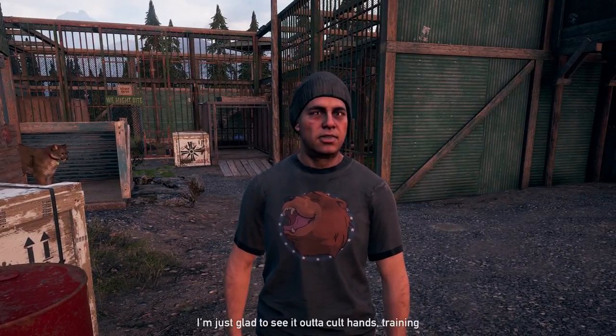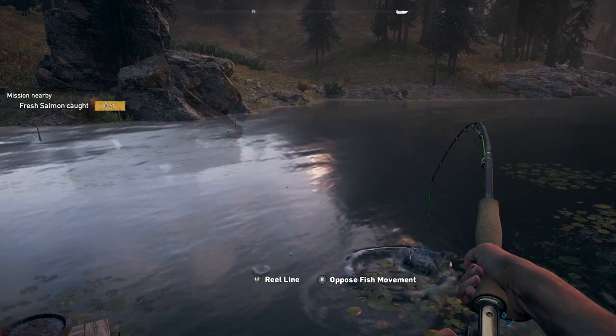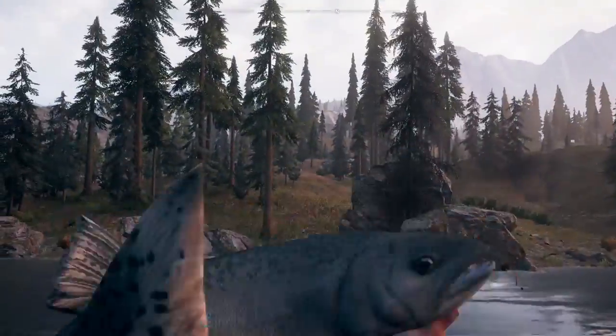But before you can save Cheeseburger, you'll need some salmon. Head to the marked part of your map to start fishing. You only need one and there's one hopping out of the water, so this should be relatively easy.